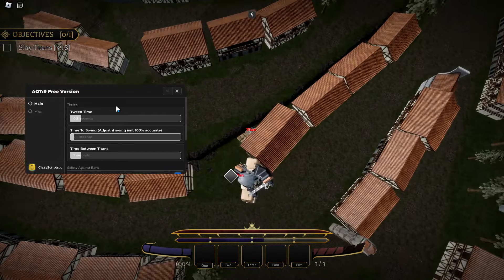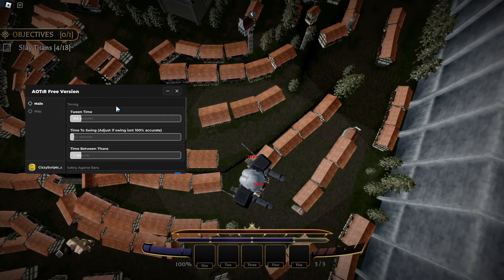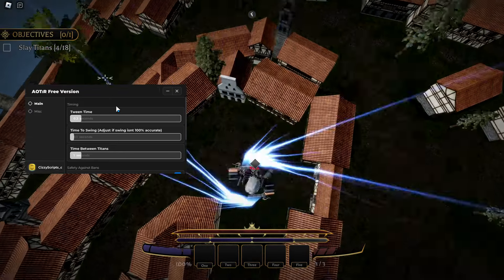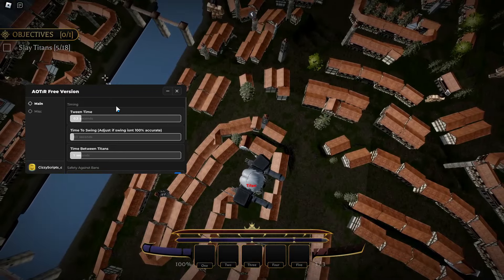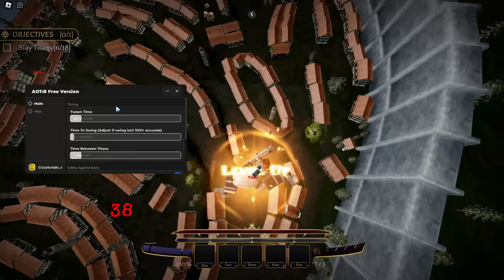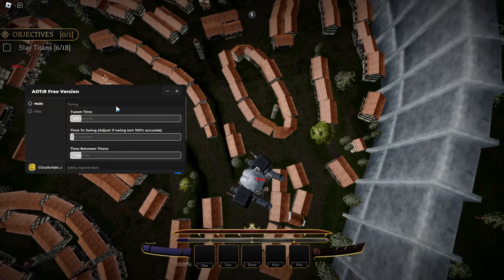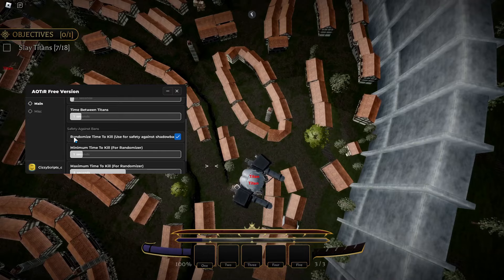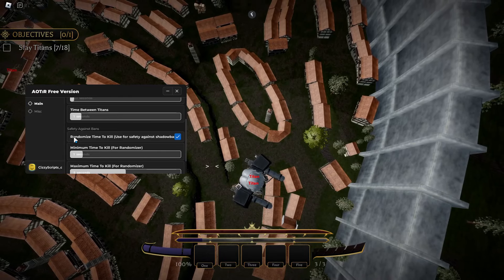In the script we've got a few timing settings: tween time, time to swing on, and time between titans. I do recommend keeping these default, because if you mess around with them too much you can get banned.